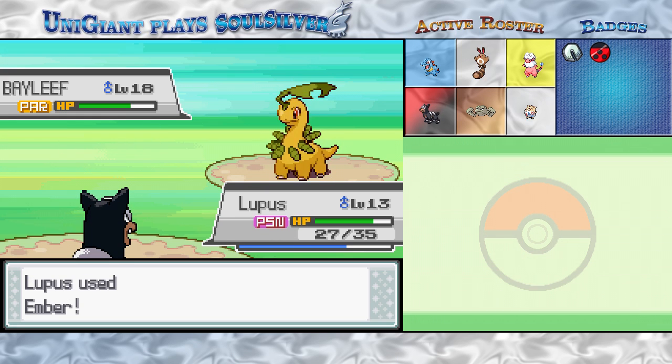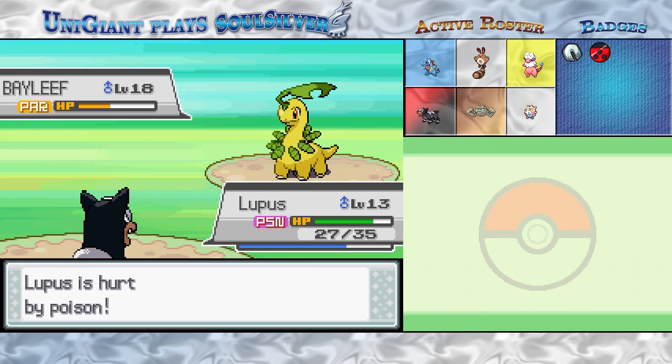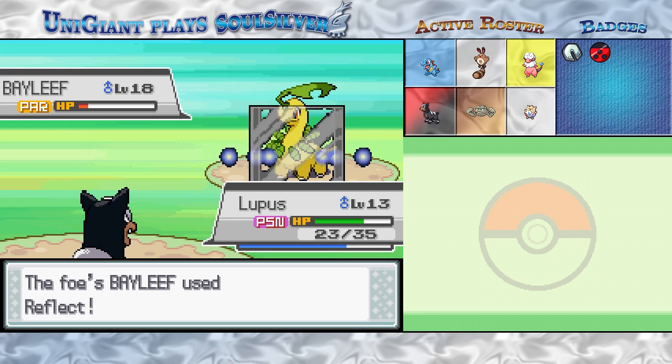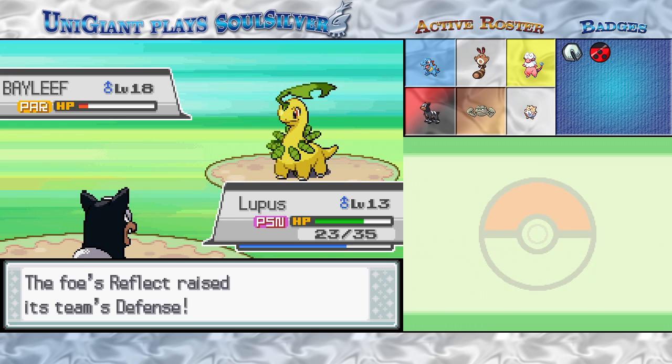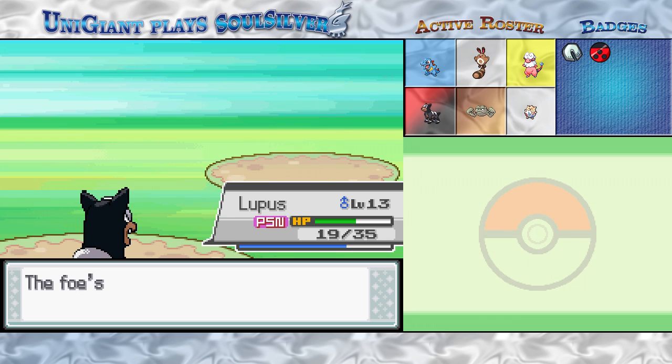You haven't gotten fully paralyzed once yet, have you Bayleaf? Part of the effects of Paralysis is that you're unable to move 25% of the time — how about that ticking in for once? No. Thanks, game — make a battle take three times as long as it should, just because I picked the starter who is weak to the defensive wall of the three. There we go — full paralysis! You can't do a thing. He used Reflect despite the fact that I'm using a special attack — not going to help. Hooray! That only took... by God, that took a long time.